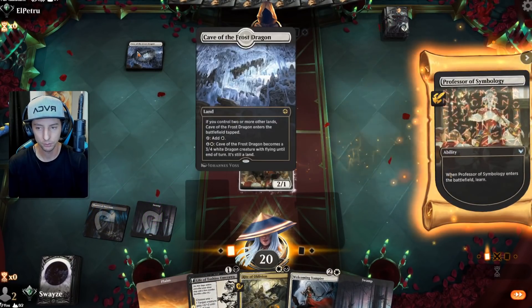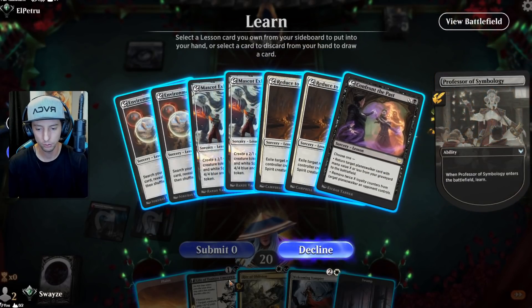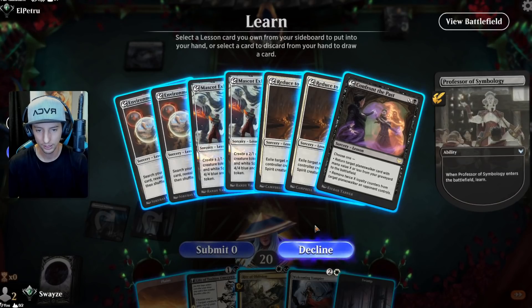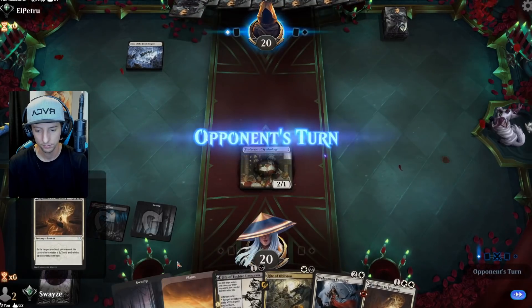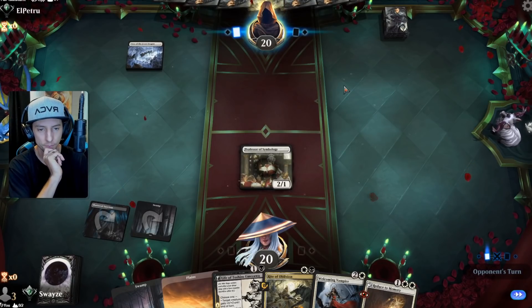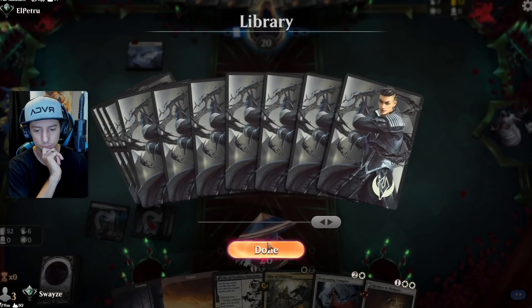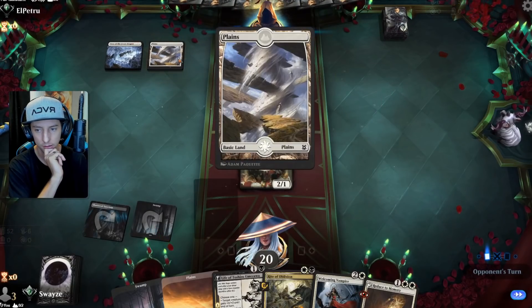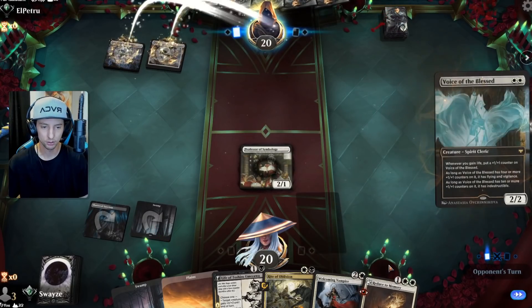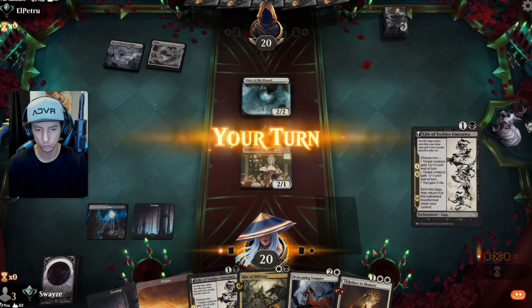We could be seeing mono white, which would be kind of cool because then Toshiro will be really good. We've got plenty of land. We'll grab some utility — some exiling effects just in case. Could be an Orzhov list, and if it turns out to be Orzhov this could be pretty good.